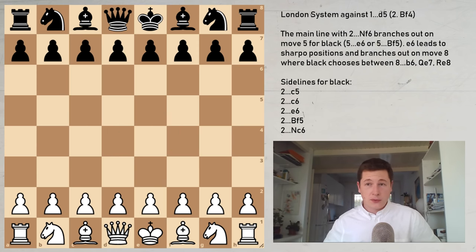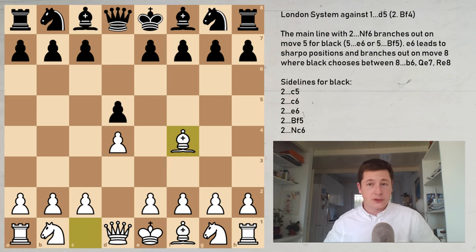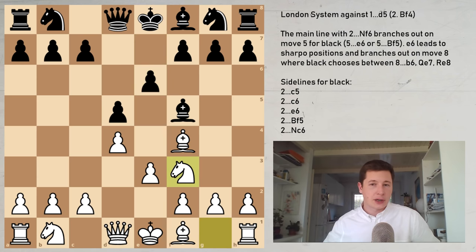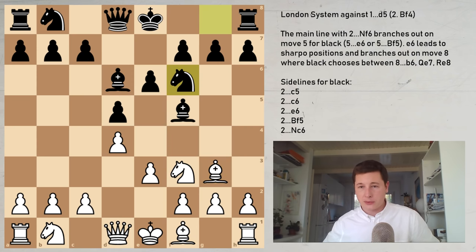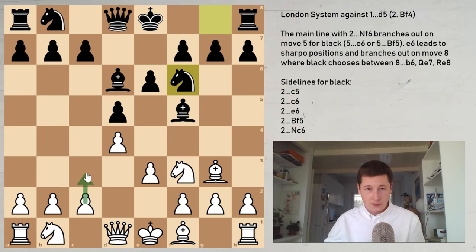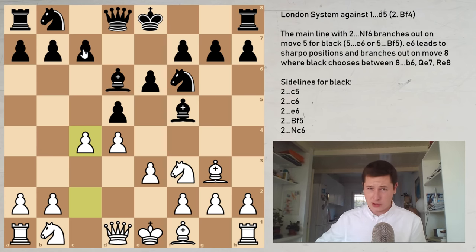Now, Bf5 is a very interesting move on move 2 — a move I've played myself. It can also be entered from the main lines after e3, Bf5 — this is symmetrical. Let's say Bf5 on move 2. E3 for white is one option and probably the better move. If e6 is played, then Nf3 and Bd6 leads to quite equal positions, often transposing to the main lines if black continues with c5. After Nf6, c4 for white is quite active. If you go c3, remember that since neither pawn has been committed, you get to choose — and why have less space? If you go c3, black goes c5; if you go c4, black has to go c6.